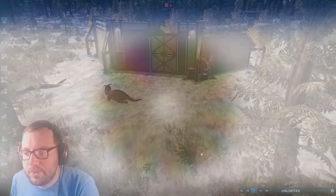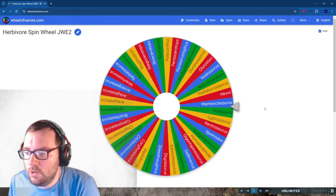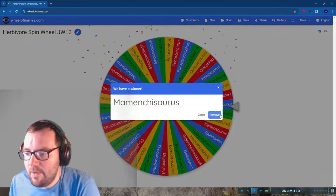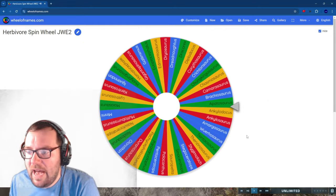Let's get right on with the herbivores. Herbivore number one is starting off with a sauropod — Mementchisaurus. Herbivore number two: Apatosaurus.